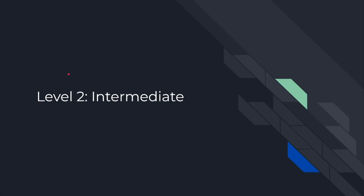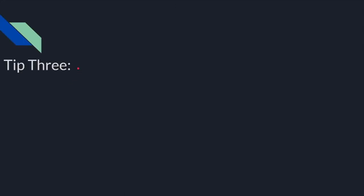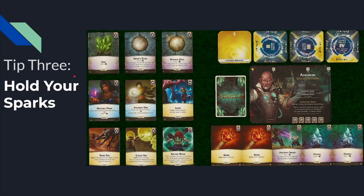My level two, intermediate tips are about how to start refining your play. My third tip is to hold your sparks. If you think about it, casting sparks destroys them — you move them from your deck permanently — and drawing back into sparks really isn't going to help you win the game all that much.